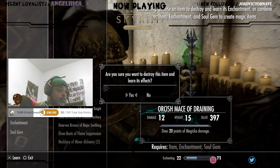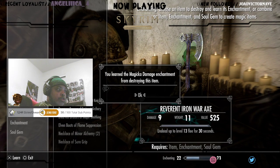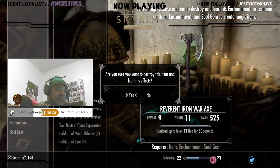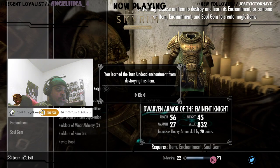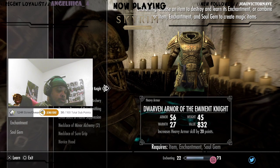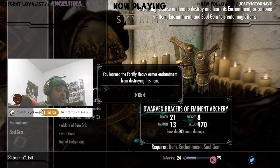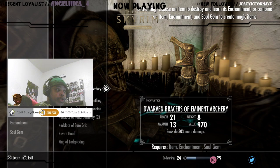Orcish mace of draining — you learn the magic damage enchantment from destroying this item. Undead revenant iron axe — you learn the turn undead enchantment from destroying this item. I'm gonna read it off, guys, because I need to stay up. You learn fortify heavy armor enchantment from this item.